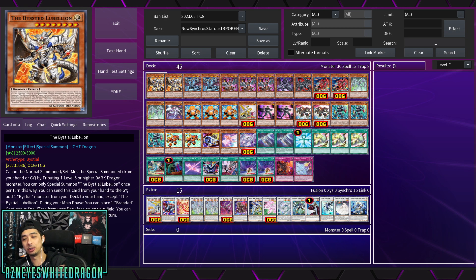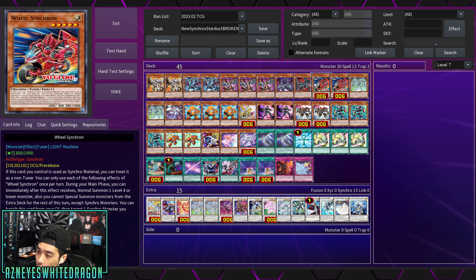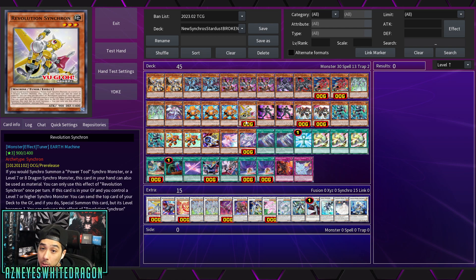Here's the deck build. Wheel Synchron: if this card you control is used as a synchro material, you can treat it as a non-tuner, so you can have a level five tuner or non-tuner. During your main phase, you can immediately after this effect resolves normal summon one level four or lower monster. You can only summon Synchros from the extra deck, so there are actually three cards that lock you into synchros — but it doesn't matter since it's a synchro deck.